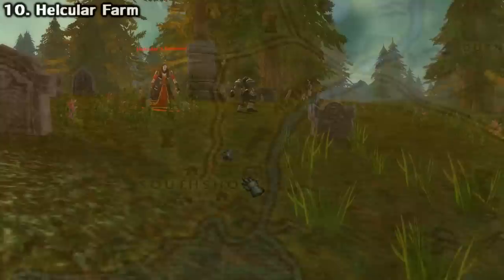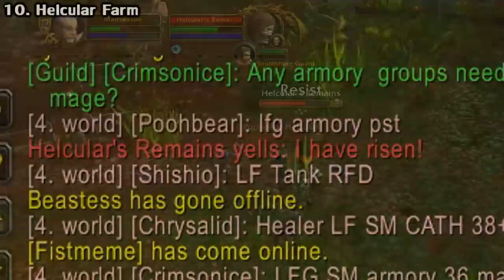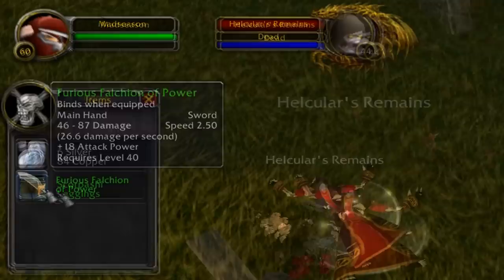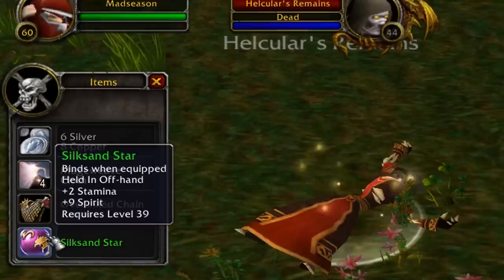Lastly, we have a tip for any Alliance players out there. In the Hillsbrad Foothills zone, the Horde have a quest to summon an undead necromancer named Helcular. It's a bit dangerous for them, as they have to go to the Southshore graveyard, but in return he'll terrorize the low-level quest hub for a short while. He's a level 44 elite, and what's special about him is that he always drops a green item guaranteed. As a result, he's really lucrative for gold farming, especially during the launch of the game, as there will be plenty of Horde going through the quest to summon him — so you can just camp his spawn if you want some easy gold.